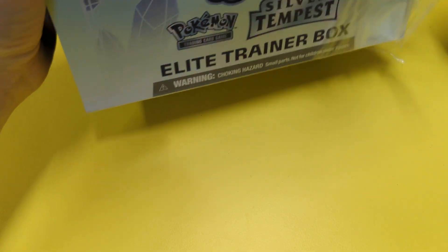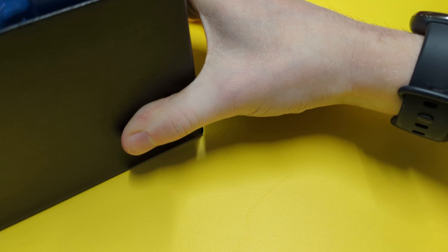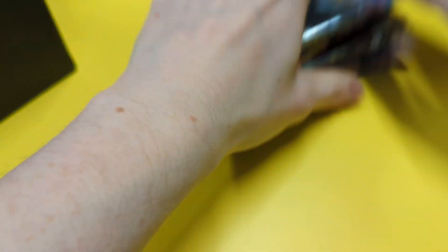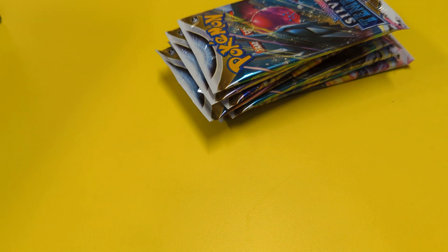If I could open it. Alright, so we've got our eight packs. Obviously you know what you get in a trainer box - you get your sleeves, all your status effects and stuff like that. You get your dice and your energy.